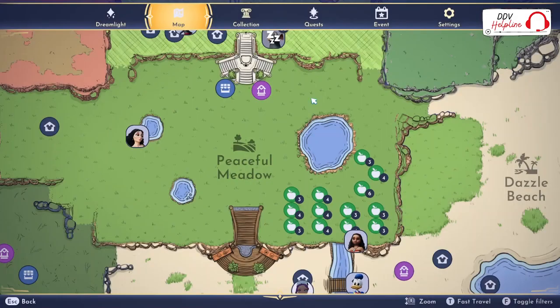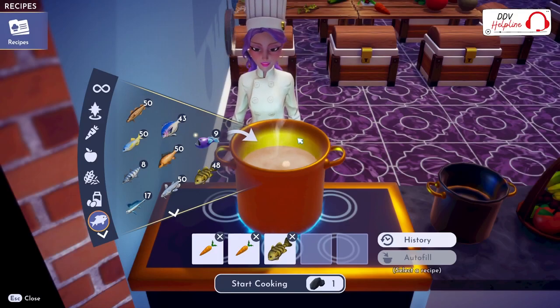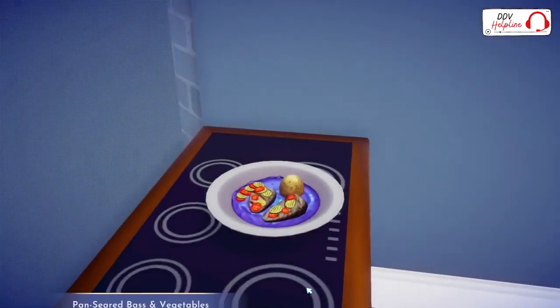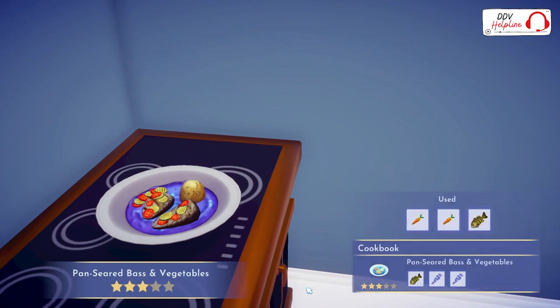Next up is the Peaceful Meadow. In the Peaceful Meadow, you can buy carrots at Goofy's stall and fish bass for free. You get a pan-seared bass and vegetables with a profit of 37 coins per meal.